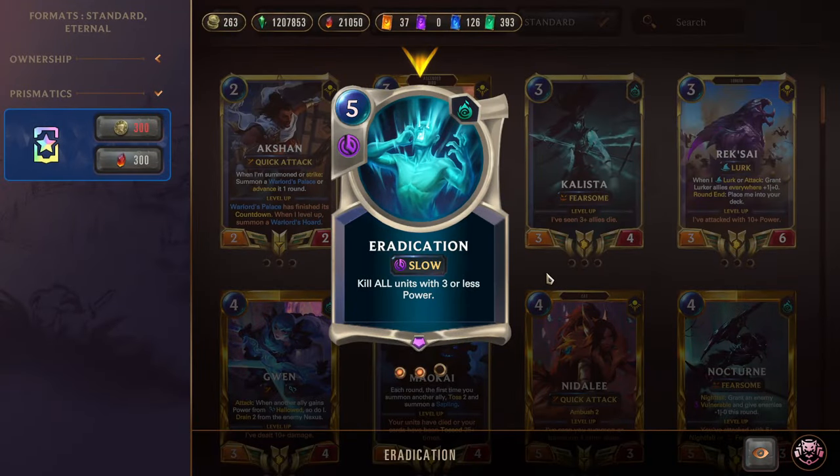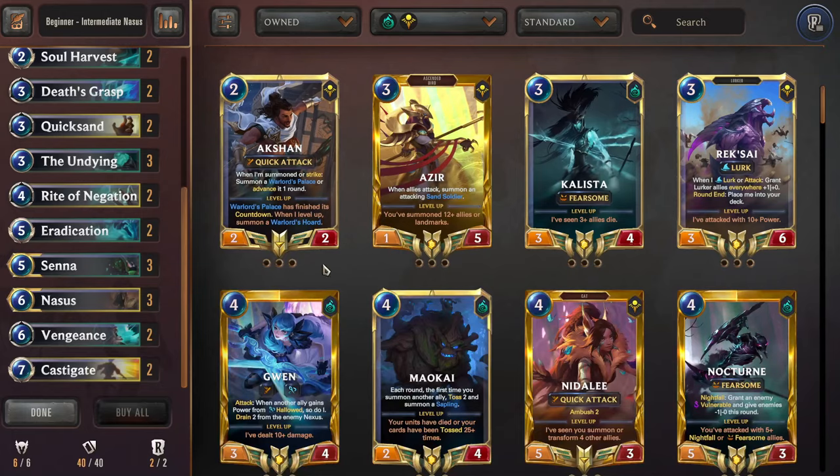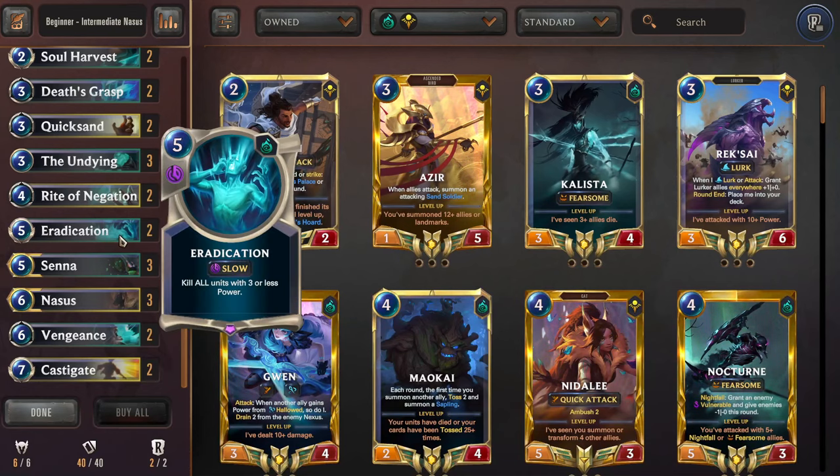Next we have Eradication — technically optional, you don't have to run this, but I would highly recommend it because when Senna is on the board, this becomes fast speed and that feels awesome. So 5 mana, normally slow speed spell — kill all units with 3 or less power. It's kind of like a stronger Avalanche, but for one more mana. You can kill a bunch of 2-3s, a bunch of 3-3s, and just blow out the game versus those aggressive and mid-range matchups. If you have Senna on the board and this is fast speed, you can do it during combat too — so the opponent can't even open attack to try to dodge Eradication. They're just going to lose straight up if you get this off. Really, really strong card — would recommend for this deck in particular.